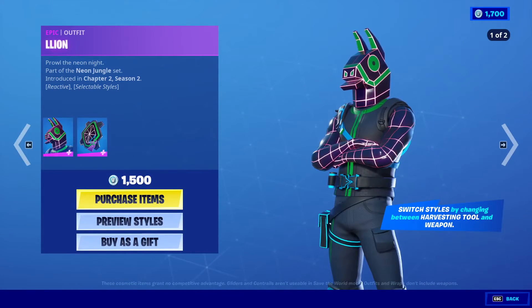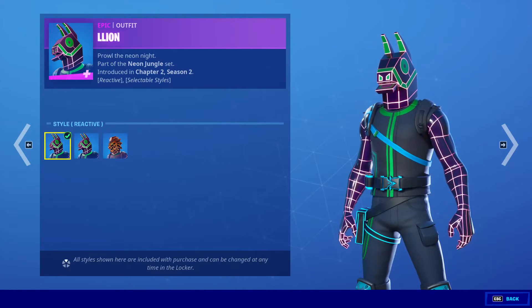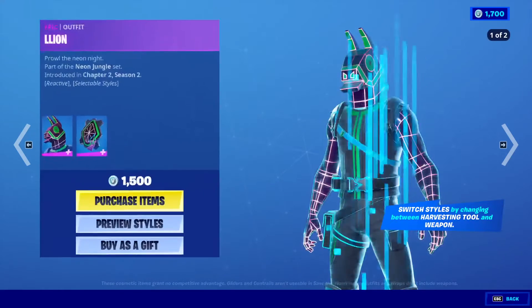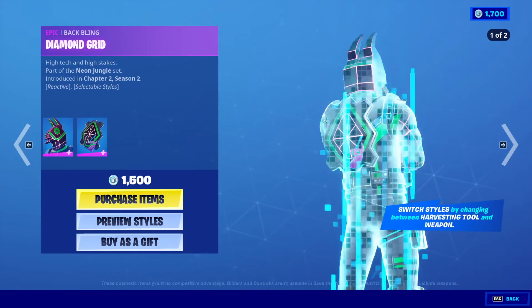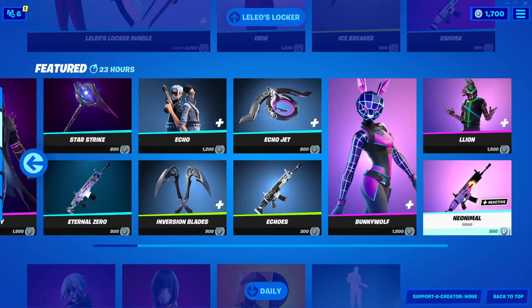Lion's outfit is back with the styles reactive — Neo Llama and Neon Lion — and you get the back bling Diamond Grid. There it is right there. Same as the other one: switch styles by changing between Harvesting Tool and Weapon.